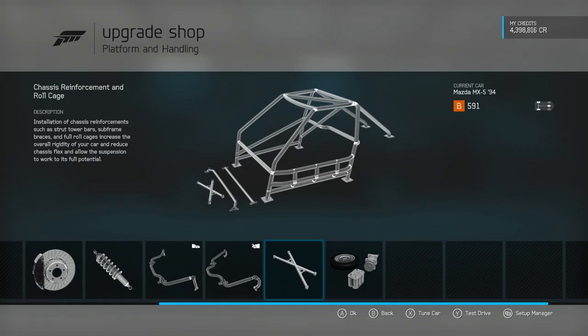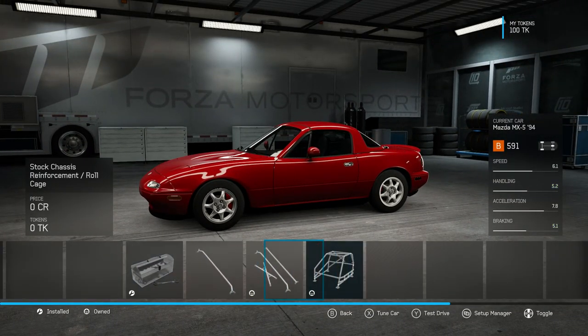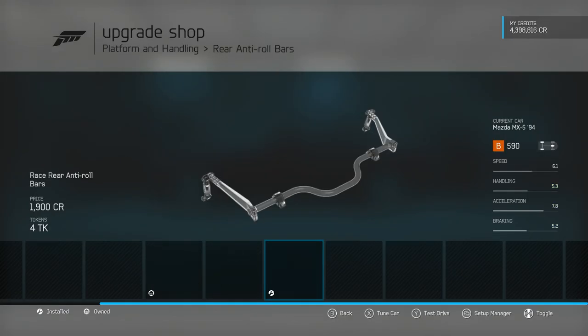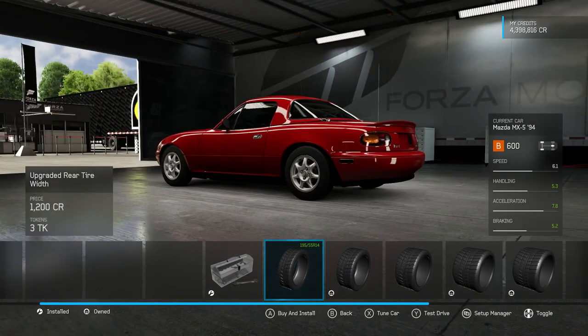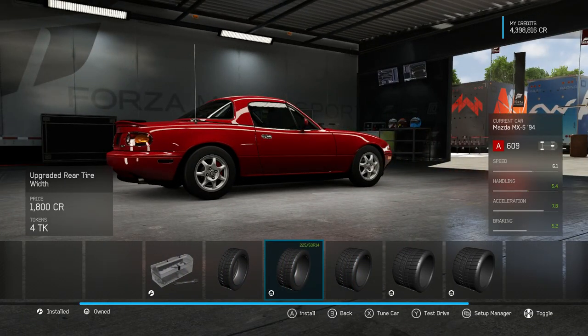Brakes, roll cage maybe — no, I feel like that just makes the car heavier and does nothing. Although it does actually make the PI go lower, so that's kind of nice. I'll do it. Then anti-roll bars because they don't affect PI at all. Oh my god these tires are so tiny — 195s, they look so bad. I have to fix that, I'll put 225s on and de-upgrade something else.